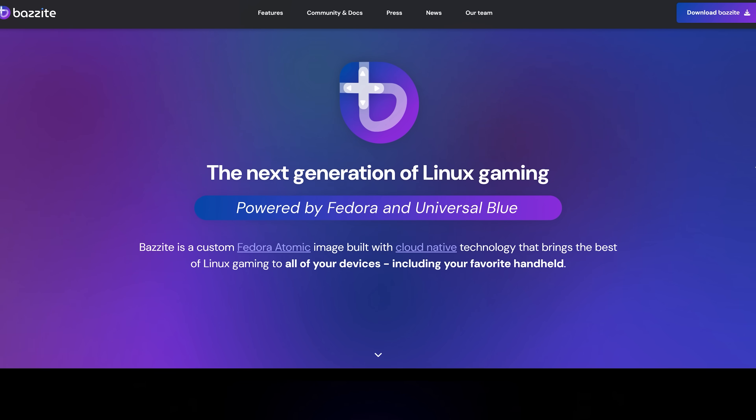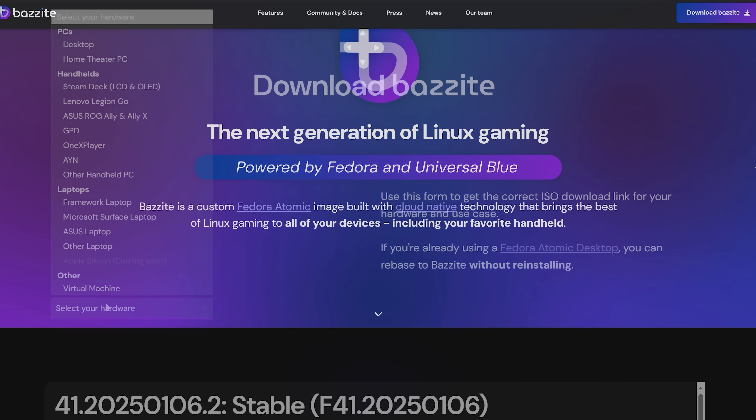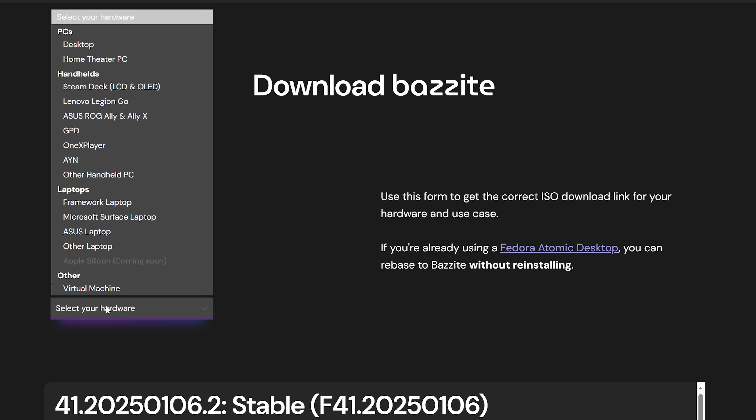You can configure it for not just AMD and NVIDIA GPUs, but there's also a Battlemage option, which enables you to use Battlemage GPUs. If you're a bit of a beginner at Linux, it's going to have it all installed and ready to go.